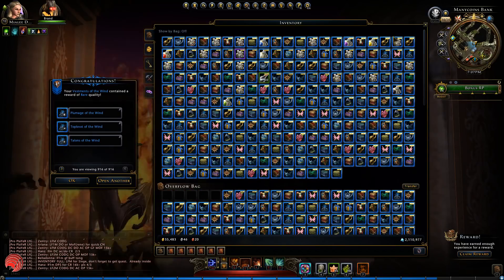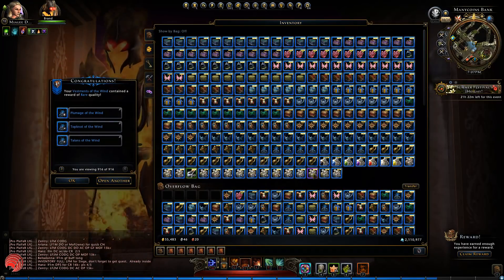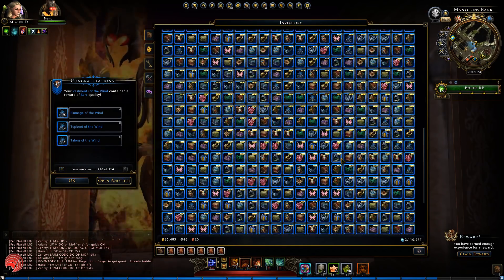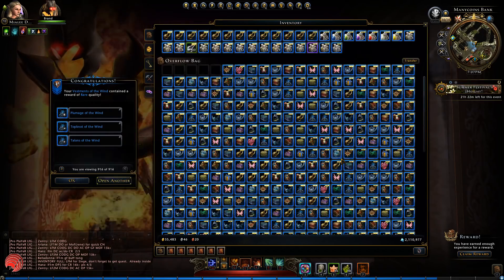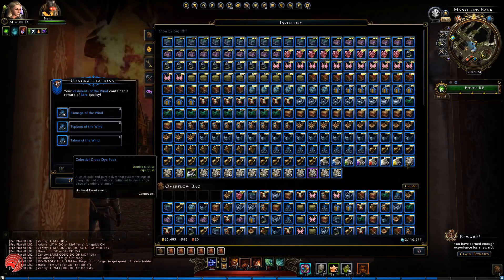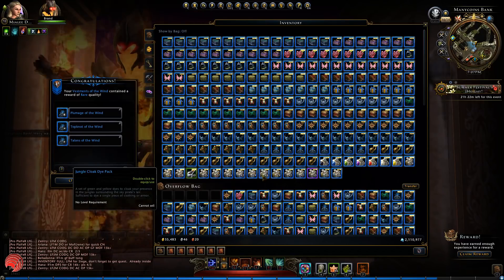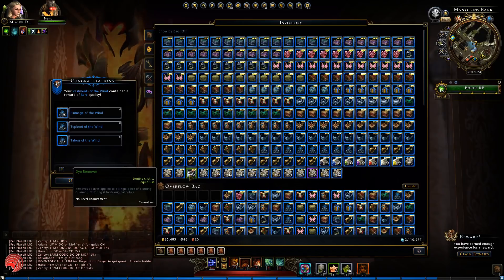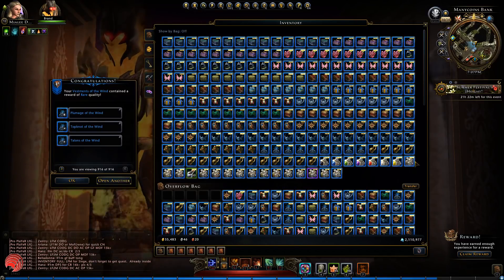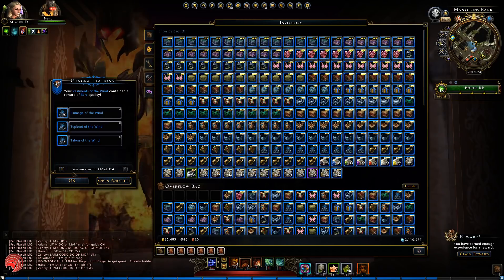Let's look at the dye packs. Here we have 50 of the Nightmare Dye Pack — I think that's the only epic stuff in here. I don't see anything else that's epic. I heard that the yellow dye is worth a lot at the moment. But yeah, there's also a lot of different kinds of dye and also a dye remover in here. I will add everything up and then I'll be back with you.